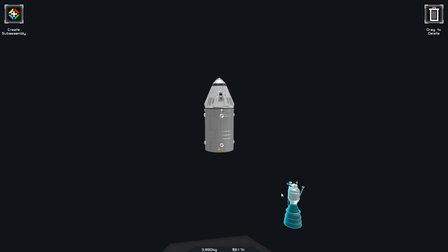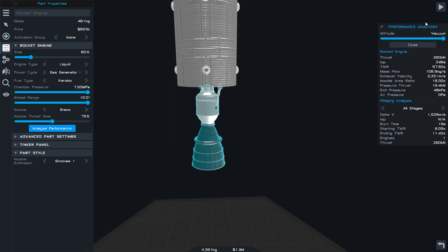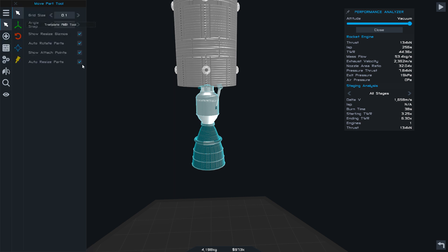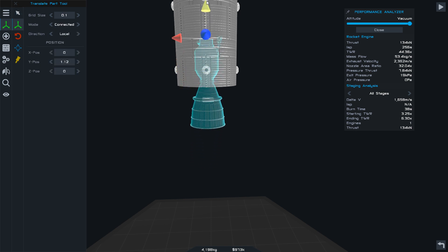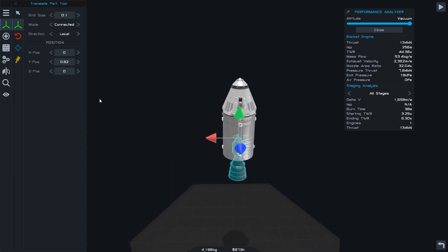Right, so that will be our colors. Now this engine - what engine is this? Let's analyze the performance in the vacuum - it's quite good actually. Let's change the nozzle size. Reducing the thrust but it's getting more delta-v out of it, so we'll keep that like that. We'll want to keep it the same size because that looks about the right size to be honest. We're going to put it up like that. That looks good - right, that's the command module done.